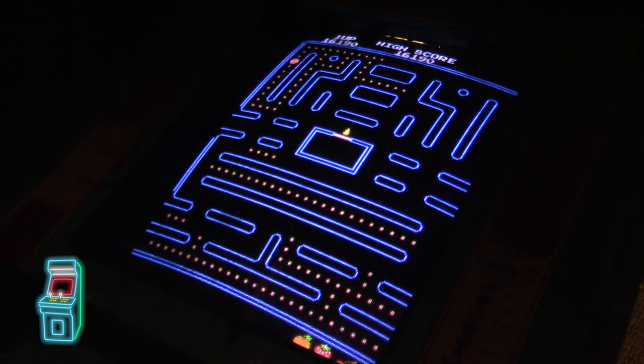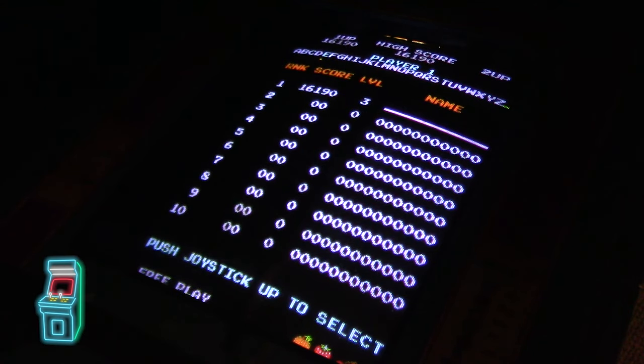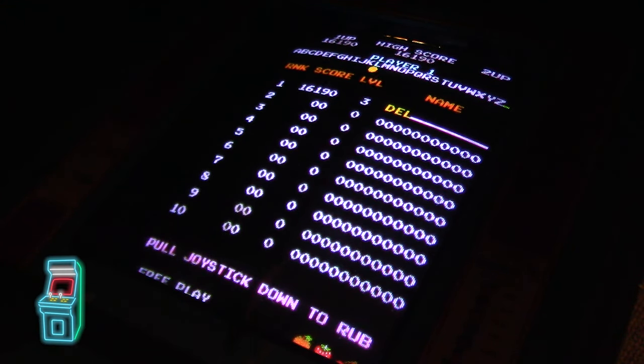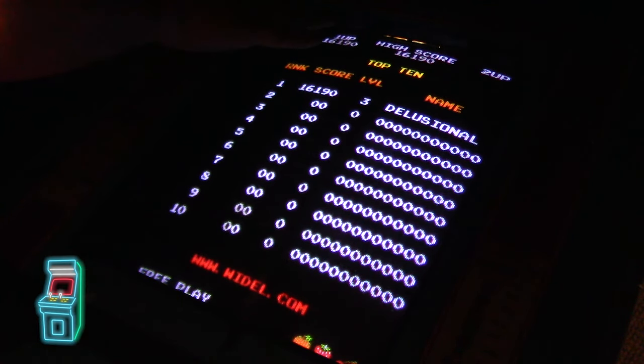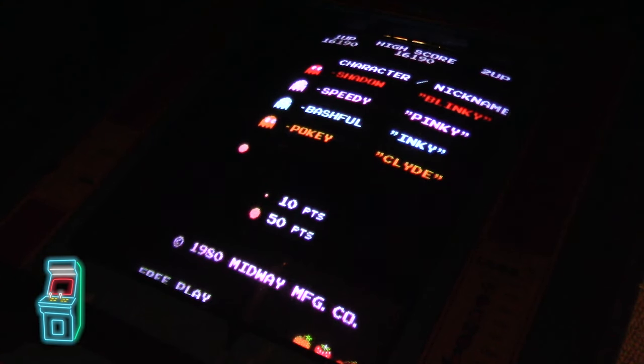Dying on purpose to get on the high score board — another cool feature. You can put your whole name in: navigate with joystick, press down to delete. I'm entering my full name with spaces at the end. It saves the whole name, saves high scores individually per game and per maze, and retains them with the battery backup.